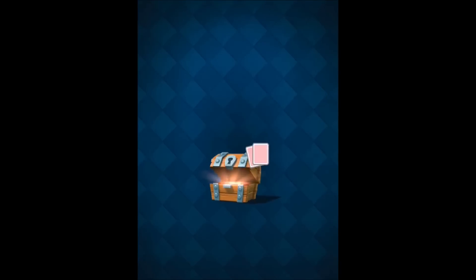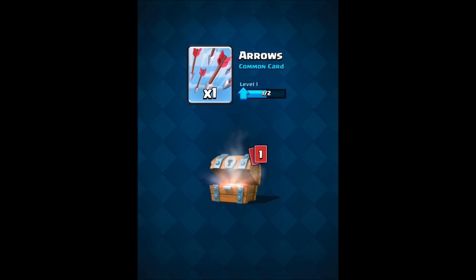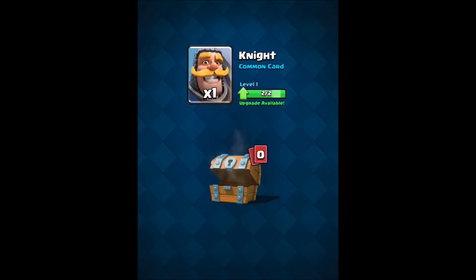So what did I get? I get two cards — money and arrows. That was the spell I used in the battle. I actually knew how to use it because I saw it. And I got a knight. That's not so bad.